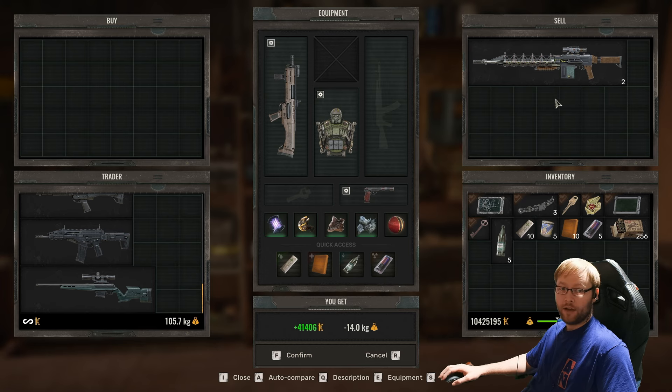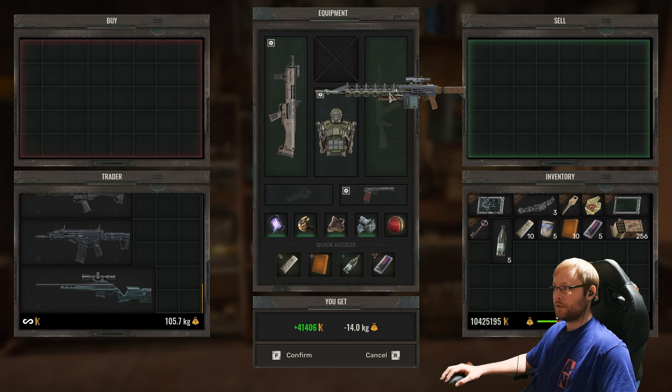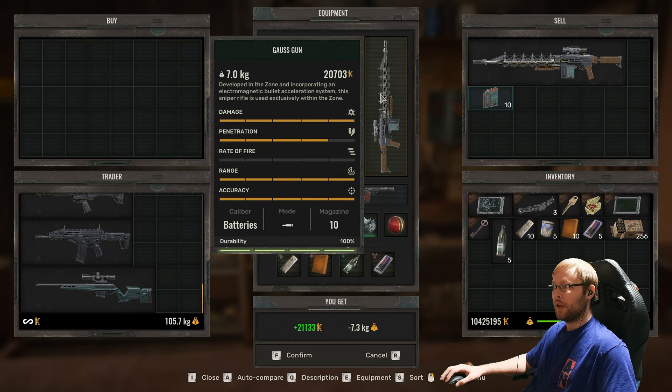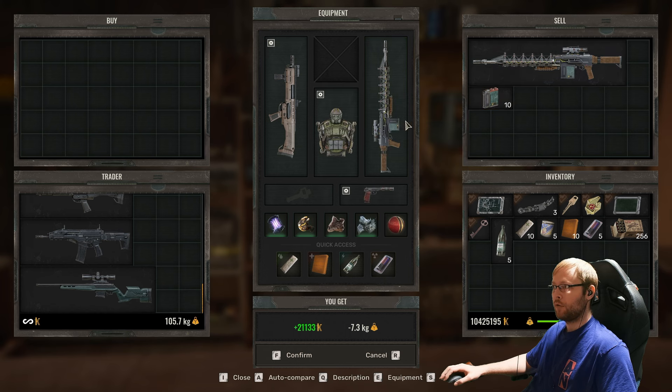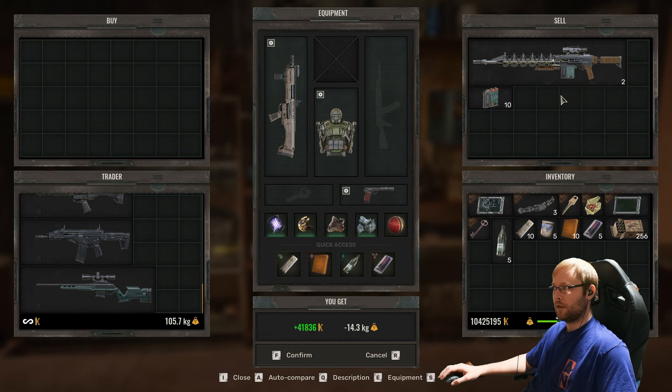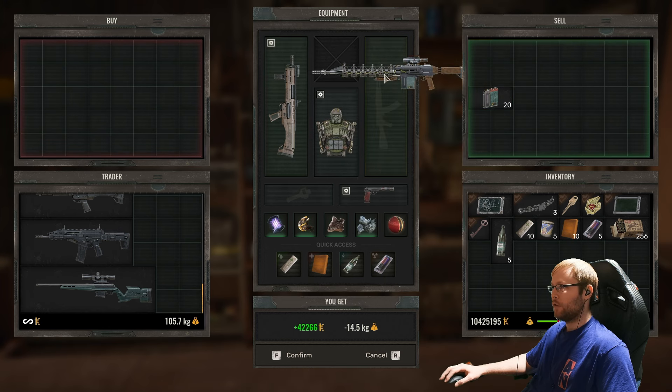So now, once you get to this point, all you're going to do is drag this over into your equipment slot, and all of a sudden it unloads ammo. But then you can just drag it back in, and drag it back over again, and now I have 20. And you can just keep doing that, and it just keeps giving you ammo.